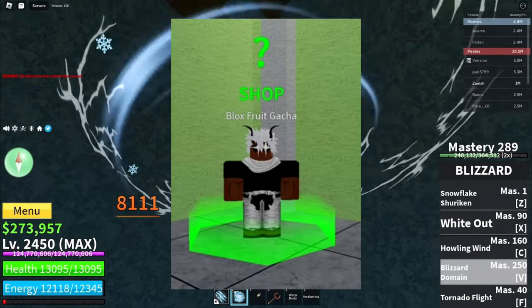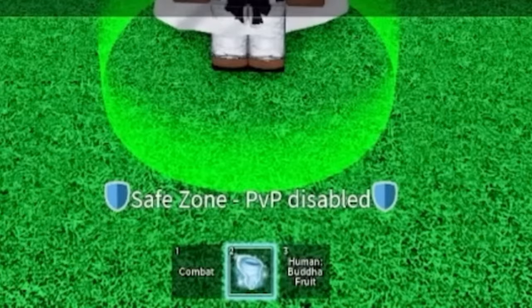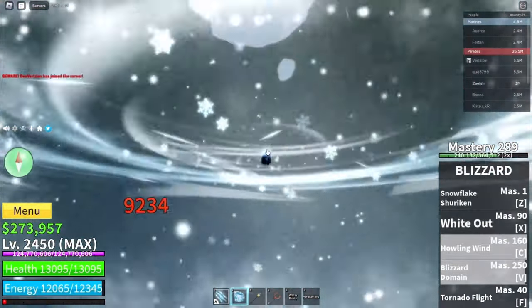The first way to get the Doe Fruit is from the Blox Fruit Gotcha. When you buy a fruit from the Blox Fruit Gotcha, you have a chance of getting any fruit, including the Doe Fruit. Doe is one of the rarer fruits to get, though.